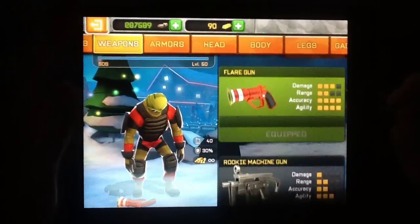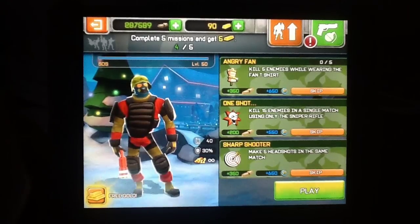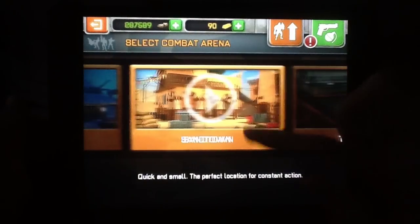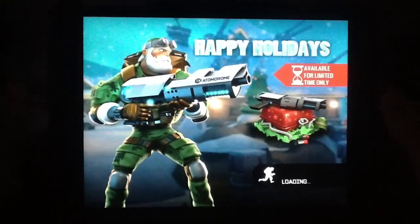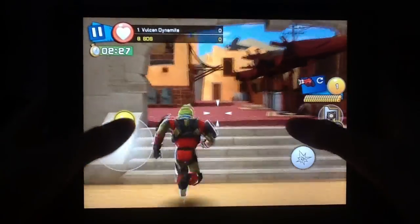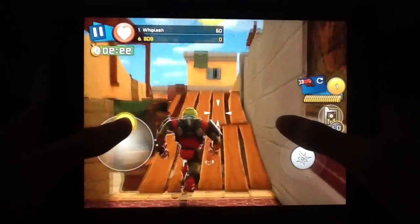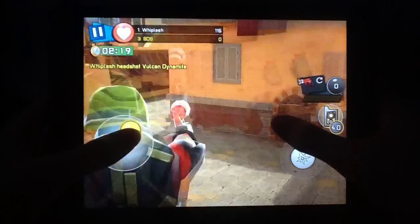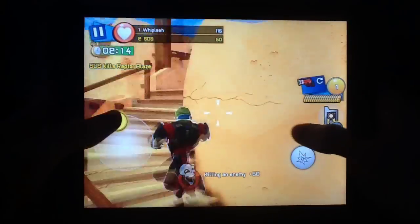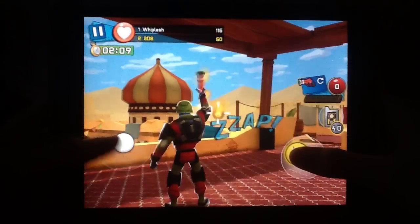The glitch is basically that you can rapid-fire the flare gun, or any kind of weapon that has only like one shot. It doesn't really work with the rocket launcher — I think it's only about half a second faster. You can see I'm actually going to the rooftop because there's like no people there. And yeah, this is the flare gun — it only has like one shot normally. You can see this is a normal speed for the flare gun.